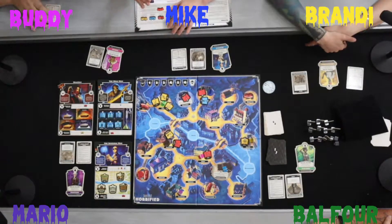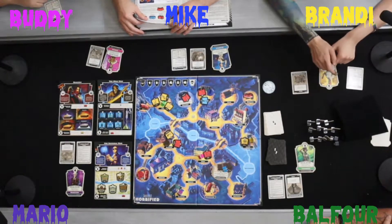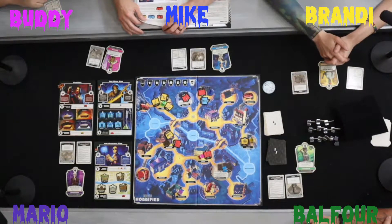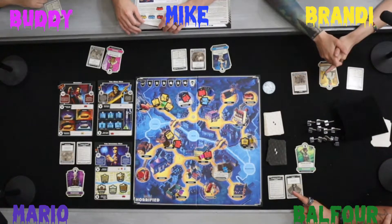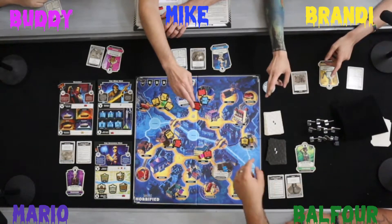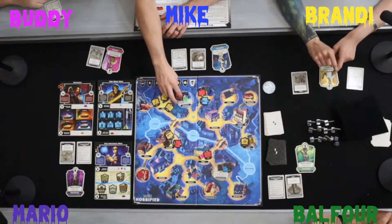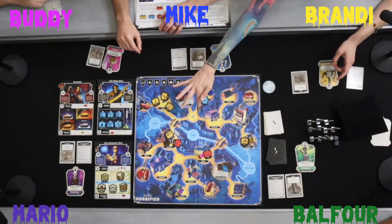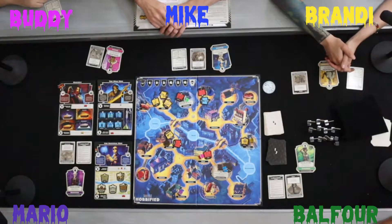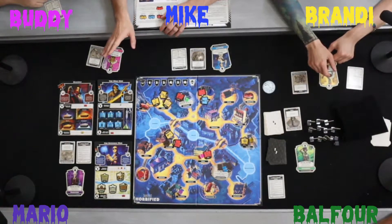Those are actually really good perk cards. If anybody wants to play their perk card now they can — once we play it, we have to discard it. Balfour uses his Rush perk to move four spaces to the precinct, wanting to get near that six revolver to take out Dracula as quickly as possible. That discards the Rush card. Now we proceed to the monster phase.